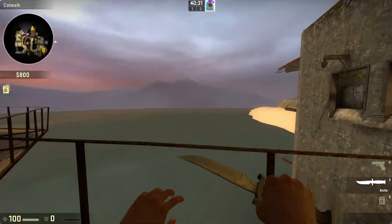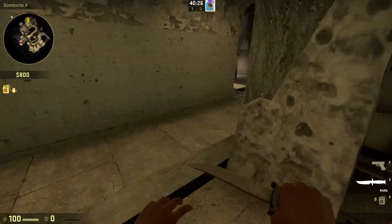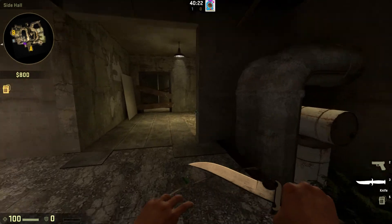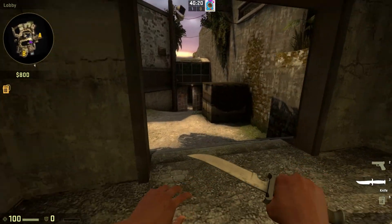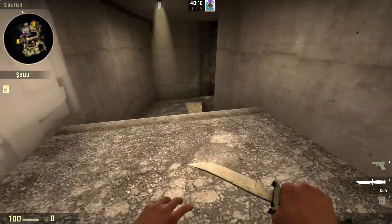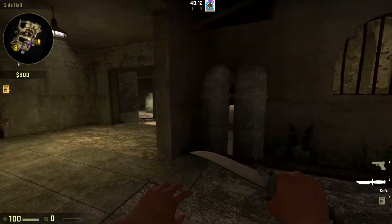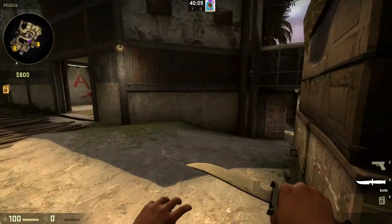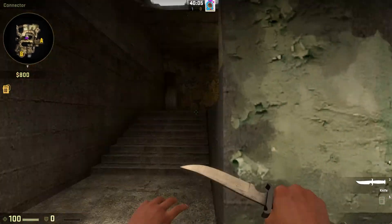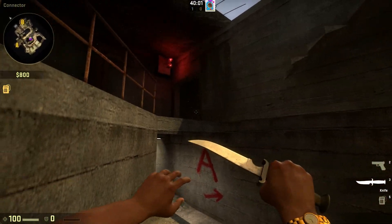You get this little catwalk, and here's A site. CTs come here through this door, which can be accessed through mid of T's when this immediate battle happens here. And CTspawn is right down there — it's very close. But the other way that you can get into A is through this right here. It goes up the same stairs that we were looking down at a little bit. That goes to the sort of mid-ish peaky spot.